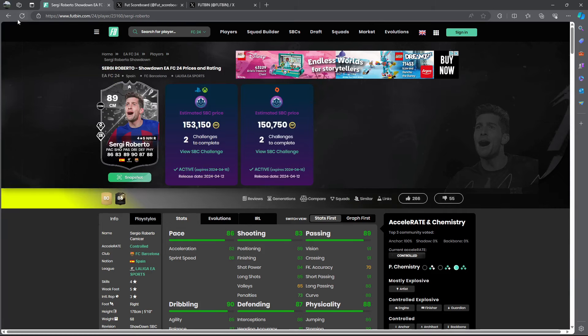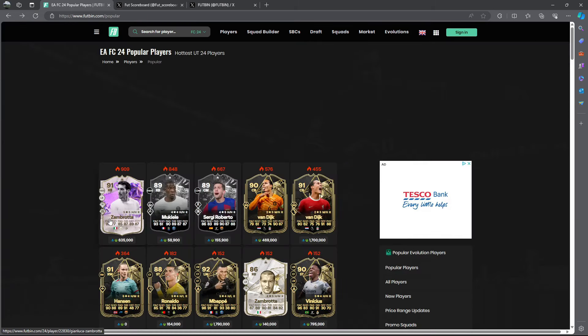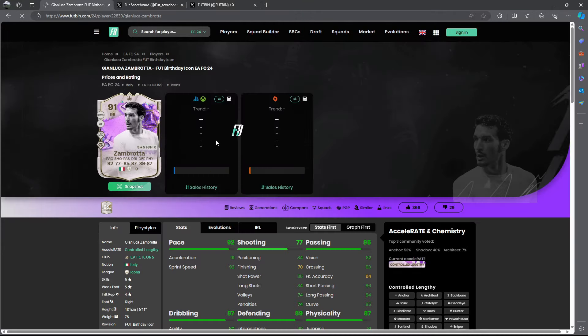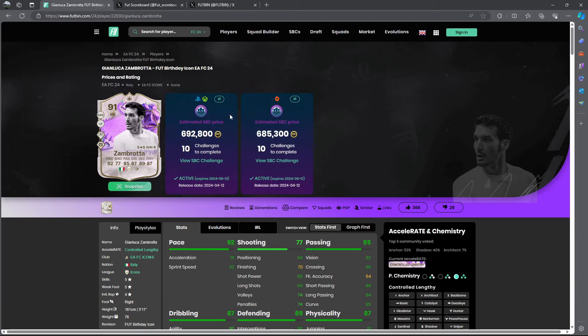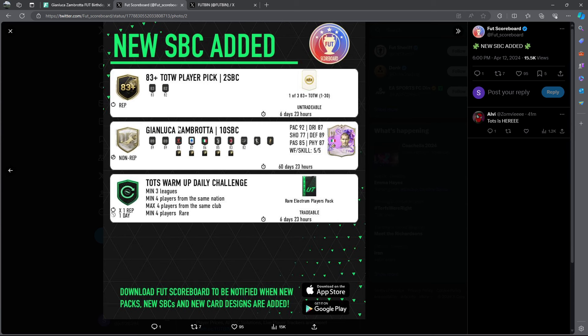We also have the Zambrota SBC — he's priced around 630,000 coins at bin, and the SBC costs around 690,000 coins. The card honestly looks really really good, but with Team of the Season around the corner I just wouldn't complete any SPCs right now.